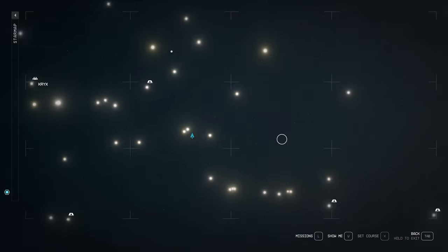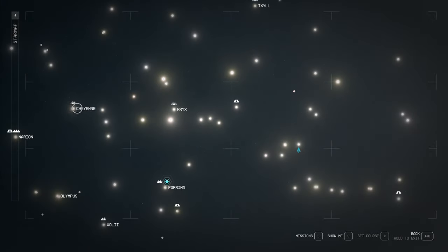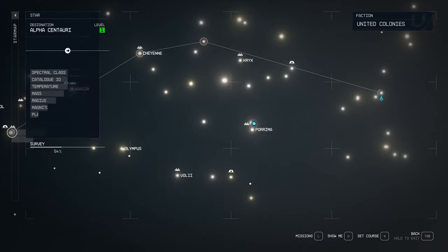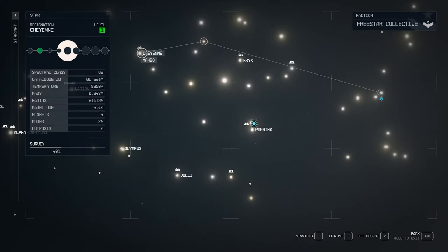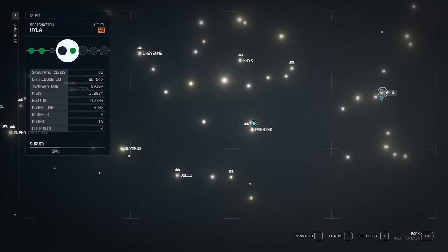We are towards the right side of the map — not right over on the right, but you can see here's Cheyenne, and Alpha Centauri is over here. From Alpha Centauri I think it's about four jumps. You'd be jumping through Cheyenne and then this one and then down to Hyla.